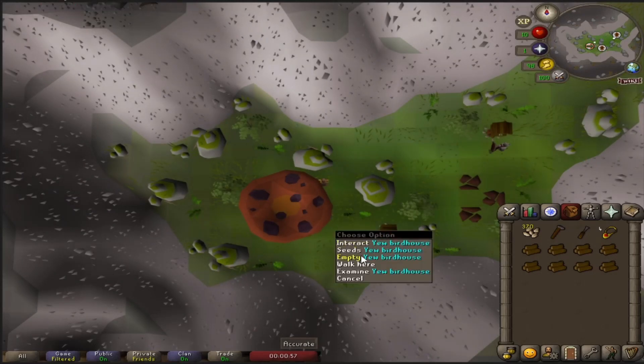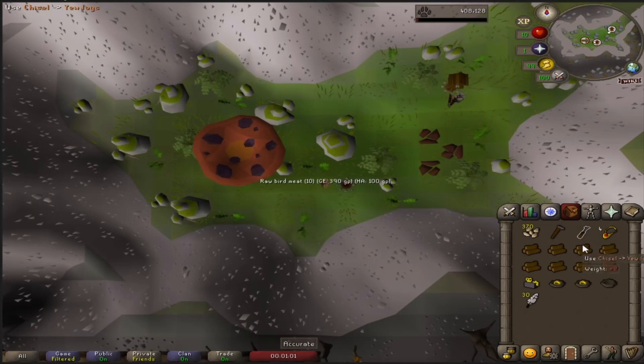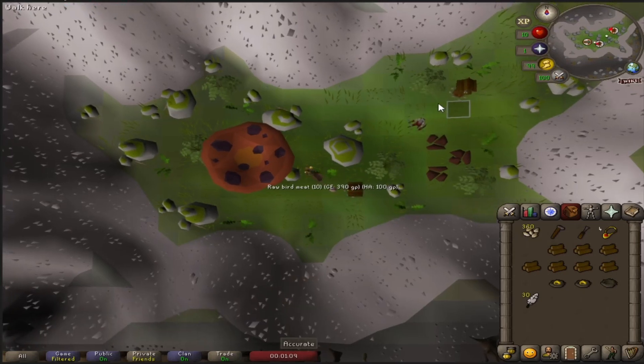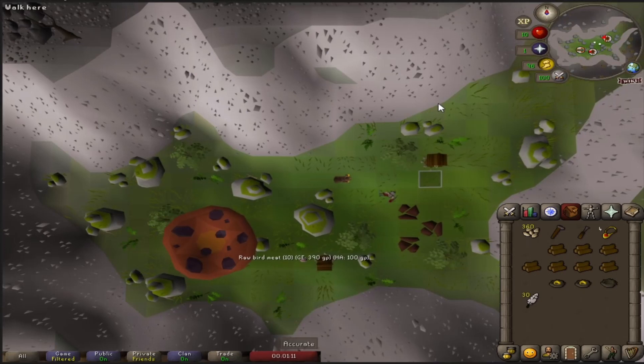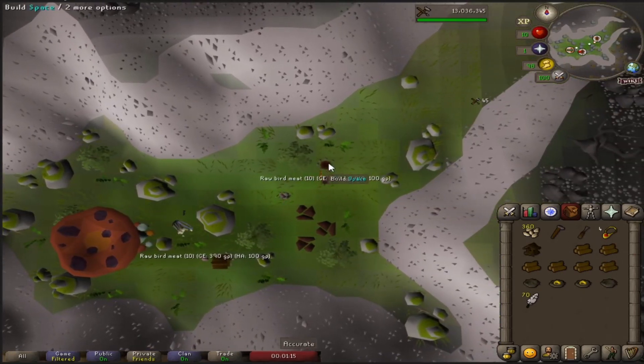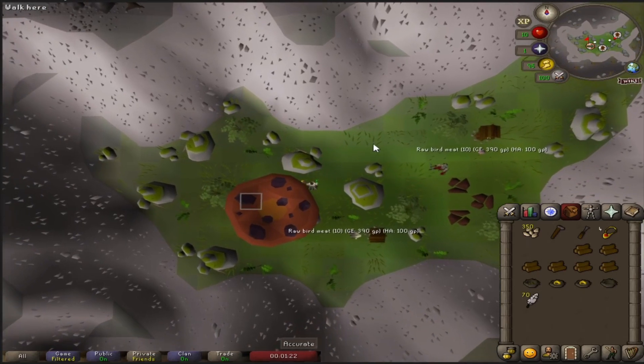Hello there, welcome back to another episode of maxing a level 3 skiller in one year. I'm super excited for this week because I am completely off from work. I have 9 days off, I'm going to be playing a pretty good amount. I will also be spending some time with my girlfriend just so that she still loves me. I plan on doing a lot of lava runecrafting in this episode, so look forward to that.